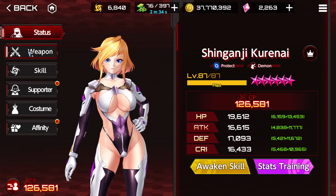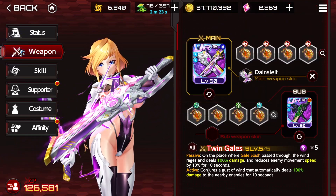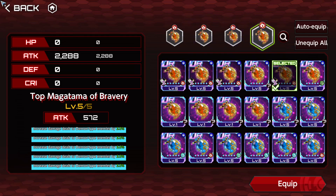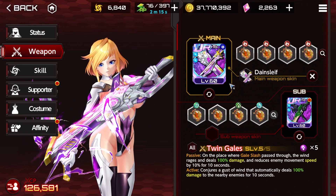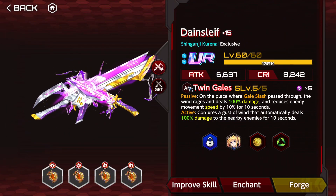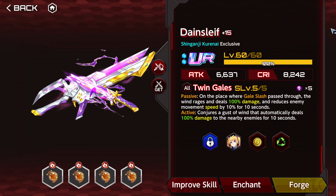Kurenai is going to be Protect Demon. She's already maxed out, and she's going to revolve around her limited weapon. You can build her differently if you want, but you'll see why I focus on this. She's going to be Fire Magatamas, Anti-Demon, which are going to inflict burn onto the enemy. I'm also going to use a lot of the active of Dynesleaf — I think that's how you say it.